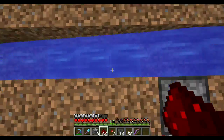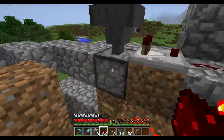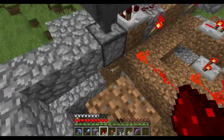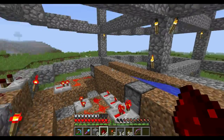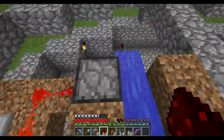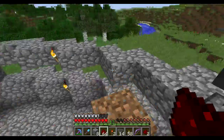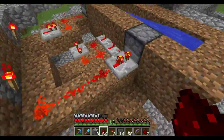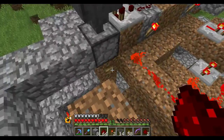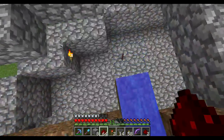Now, since the hoppers are facing back this way — which is what we want — the item will wind up in this hopper. Right now I have the sword in here, which will give us the long pulse. So when we hit this button, you'll see they will both dispense. You saw both items go. However, the item dispensed from here is here now, while the items dispensed from here wind up down here. We'll demonstrate that one more time — hit it one time. Both items get dispensed, this one gets picked up by the hopper, the redstone continues on.